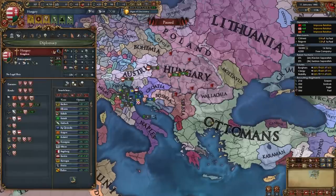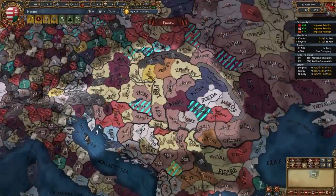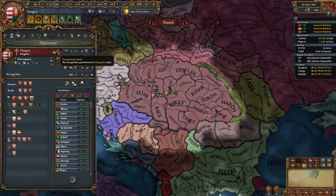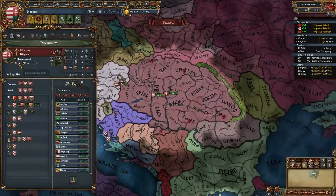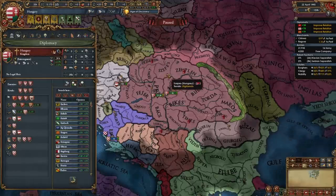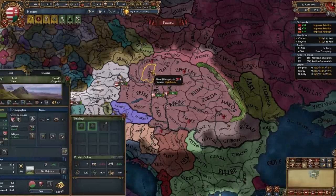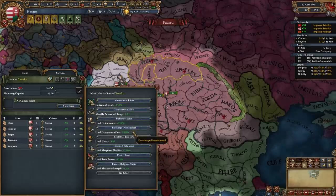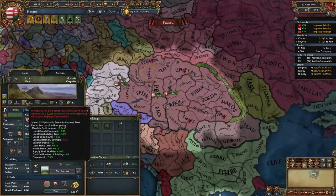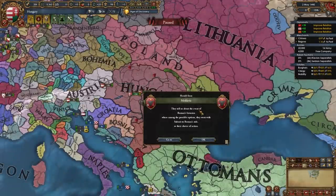Something we also need to do right at the start is develop our gold mine. Monarch point generation is going to be absolute trash at the start because our interregnum ruler is 0-0-0, so we're generating very little monarch points. But we're going to activate the Encourage Development state edict over in the state of Slovakia and develop the gold mine up to 10 production. And there's the event — Moldavia has chosen to become a march under Poland in my campaign, which is normal.